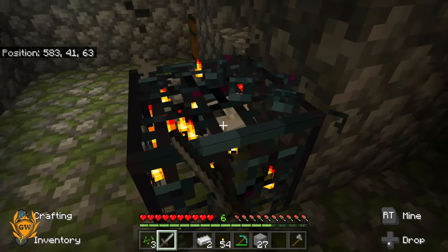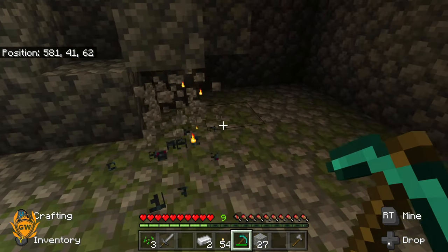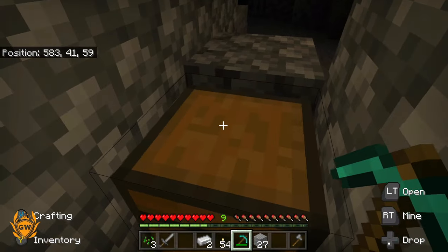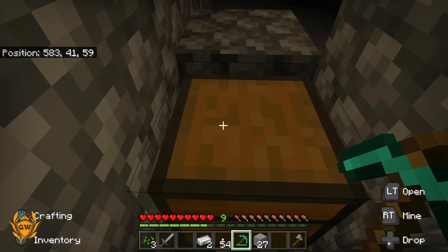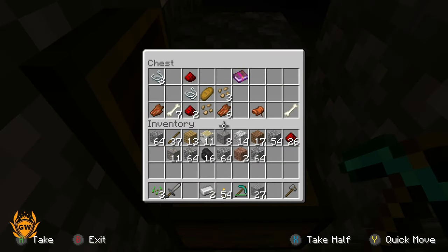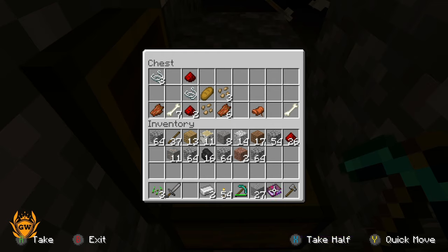What the hell, what is this thing? Do I want to be doing this? I don't know. It's gone now anyway. What's this - is this ours? This surely wasn't ours. Oh, an enchanted book!